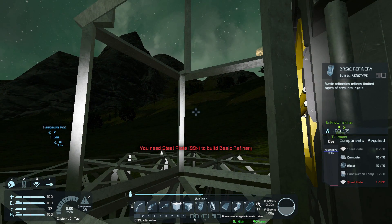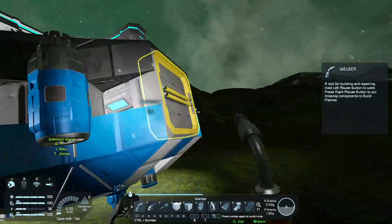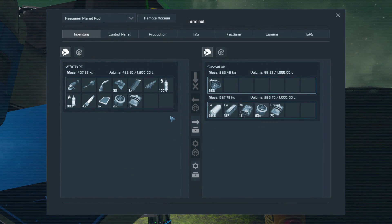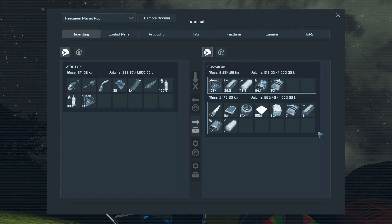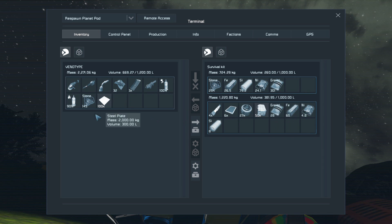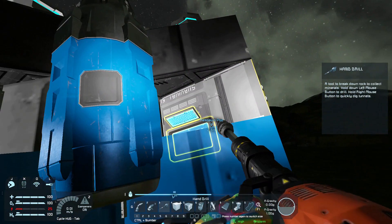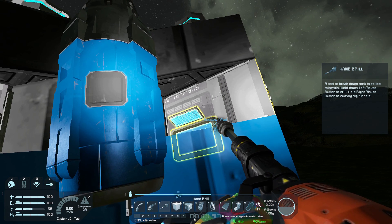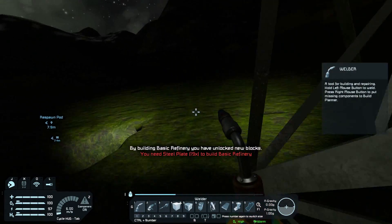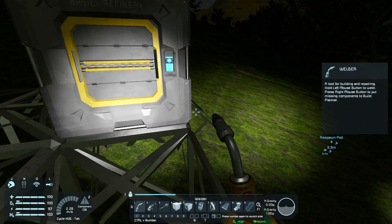What does this need? It needs more construction components and a hundred steel plates. I can put these back in, which will leave me with some more room to pick up some stone. All of that is now down. Energy low, energy low. Is that doing it? Yeah. I know how to play this game. Boom, there we go.